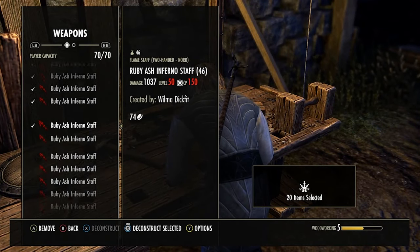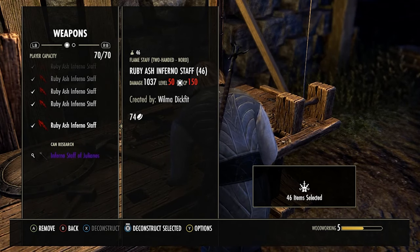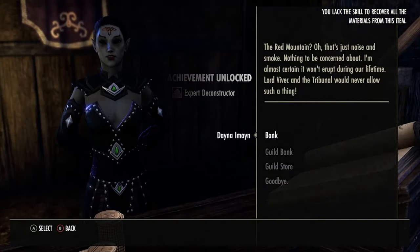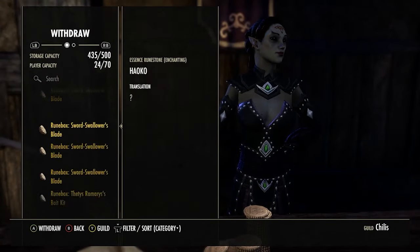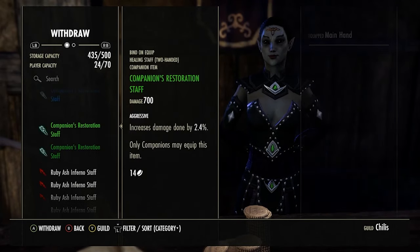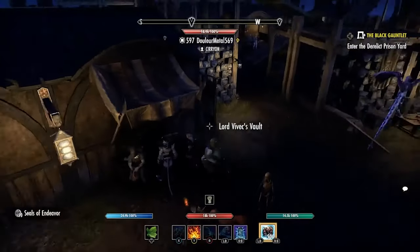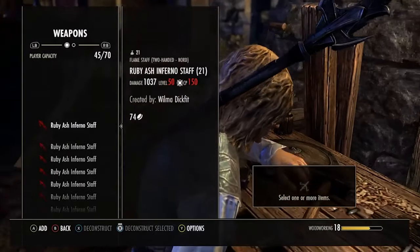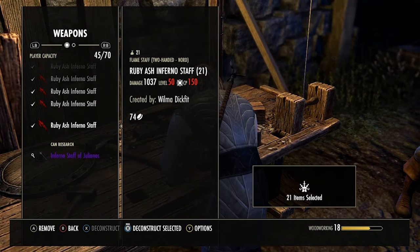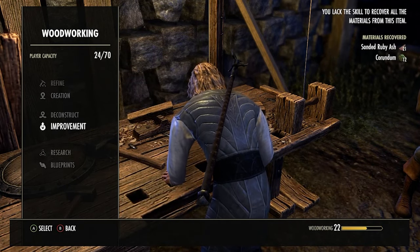We got to level 22 woodworking from just deconstructing whatever staffs he gave us — around 10k worth. It's not a straight 10k cost because deconstructing gives bits of wood back, so we probably have a couple of Ruby Ash pieces we can reuse, which saves a bit of gold. This is the best and one of the cheapest, fastest ways to level up your crafting skill lines in my opinion. You just need either a character with max crafting so you can do it yourself via a guild bank, or a friend or guild member willing to help you out.